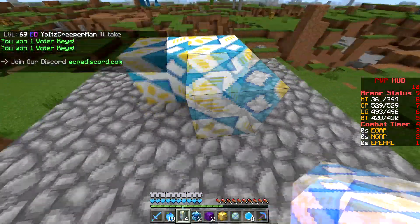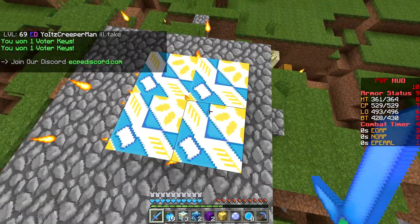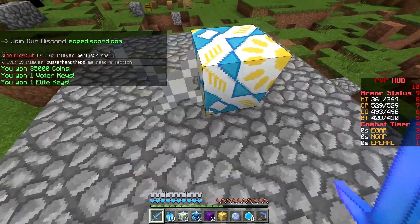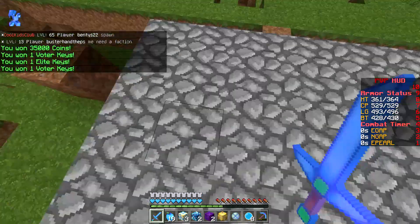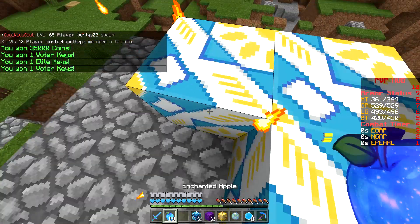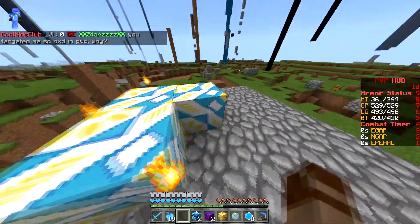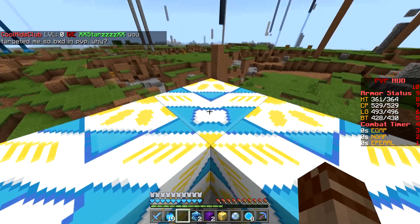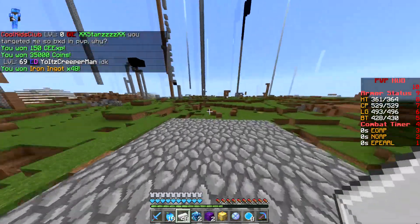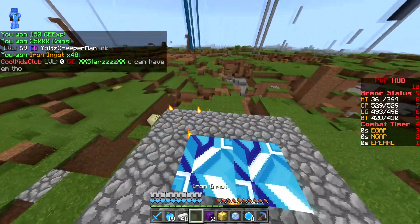Voter keys - I'll take it. Yeah, we're getting a lot of just keys, which I'm not even complaining about because they help us open up more stuff. Got 150 CE EXP - I will take that, I really like that as well.